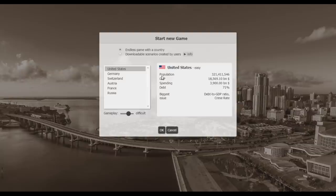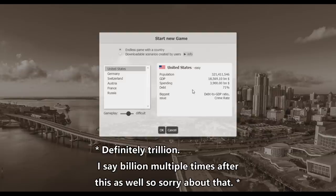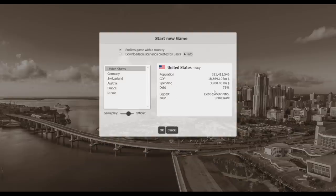The United States has a population of 321 million people, a GDP of around 18.5 billion, and spending of 3.9 billion. Our debt is 71%, so our biggest issues are the debt-to-GDP ratio and crime.